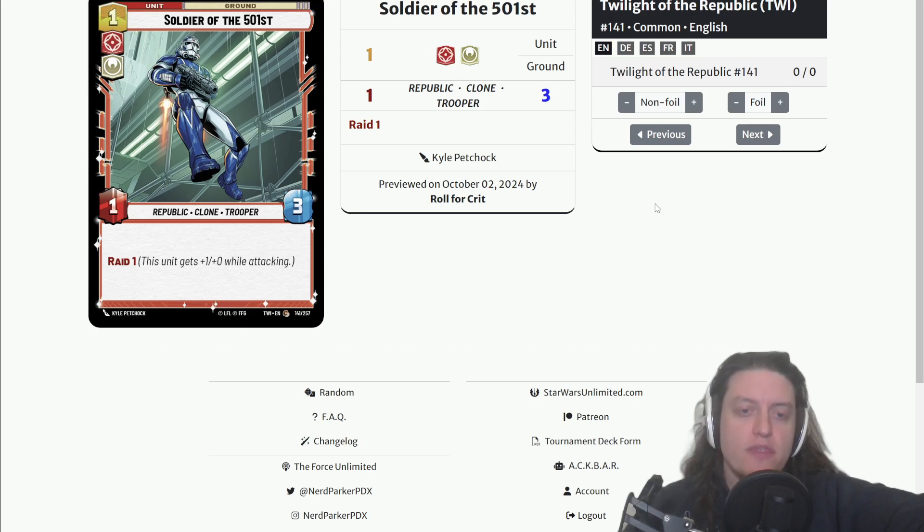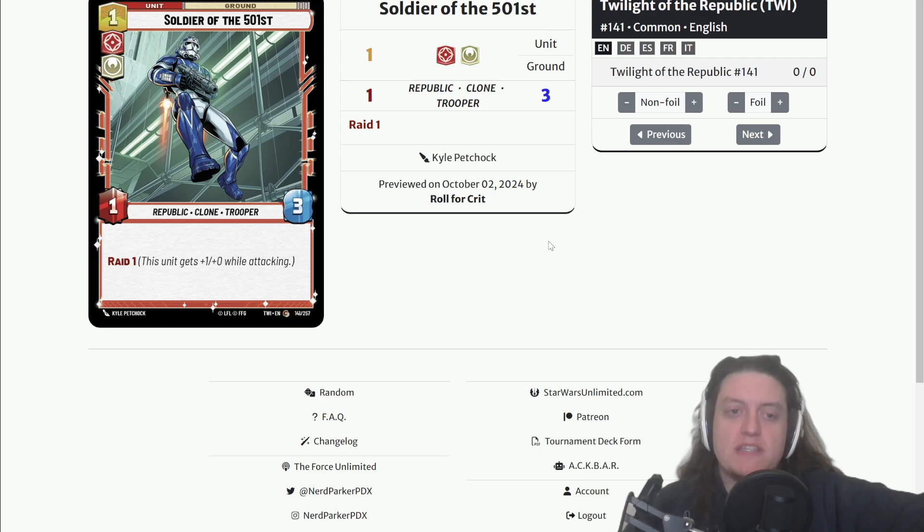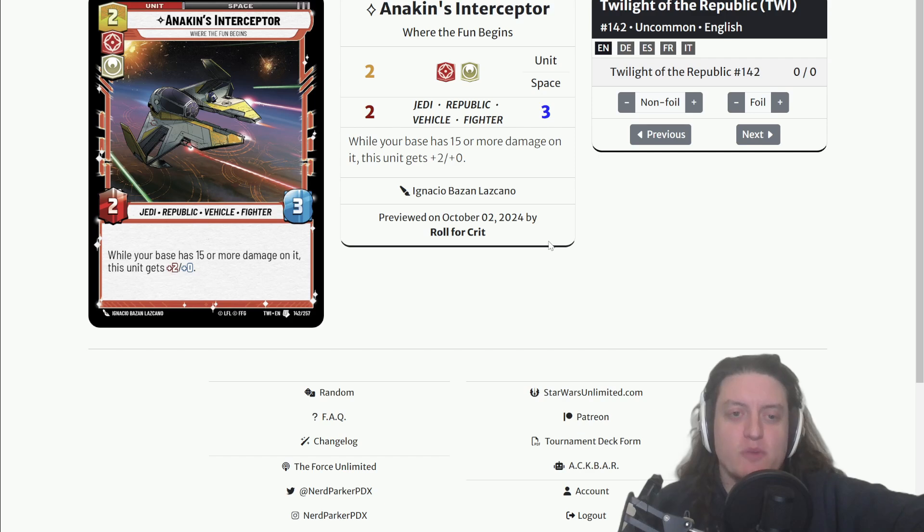Soldier of the 501st: one-cost Aggression Heroism ground unit, one-three with Republic, Clone, and Trooper traits, and Raid 1 — this unit gets plus one power while attacking, letting it hit for two. One-three isn't the best stat line but on a one-cost unit it's fine — three HP helps against things that would otherwise pick you off easily, and Raid 1 lets you hit a little harder. I think there's a good chance this sees play, especially if trait synergies are strong. It's not a late-game card, but in a Coordinate-based deck just flooding the board with cheap units is an effective strategy.